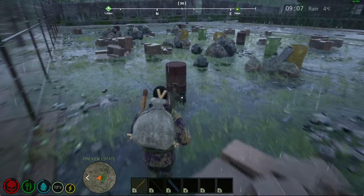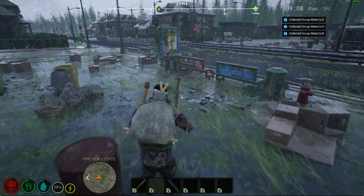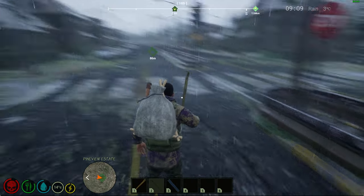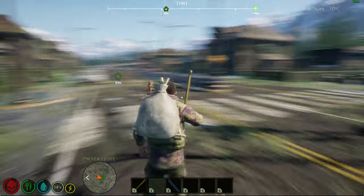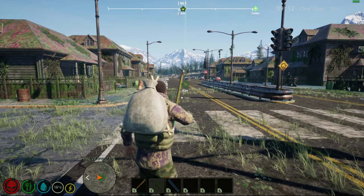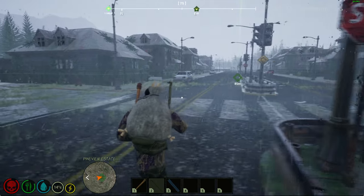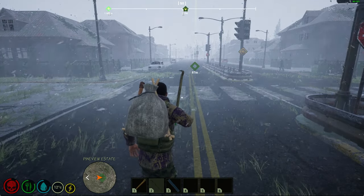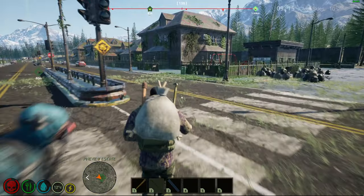In Pine View we have barrels where you can collect scrap metal. All of the houses that you see are enterable and lootable. Let's just change the weather to get a different perspective — so this is in daylight, this is during a thunderstorm, and this is during snow. We have some zombie spawning in now on proximity to the player.